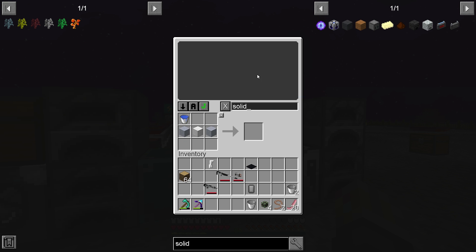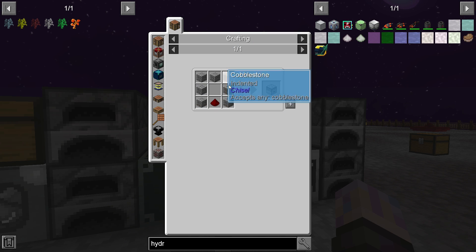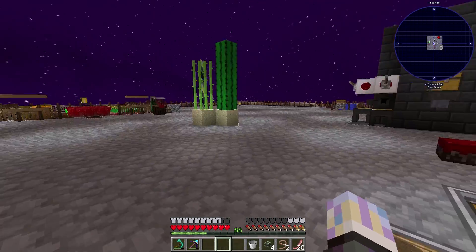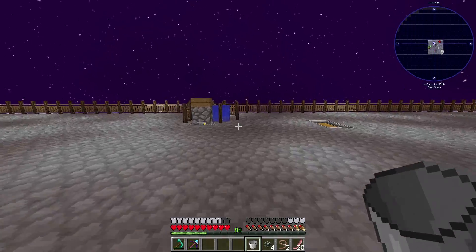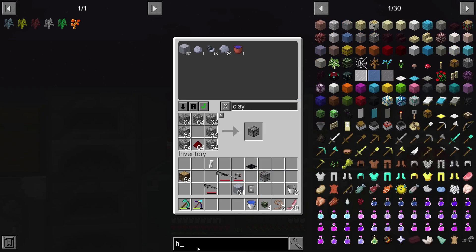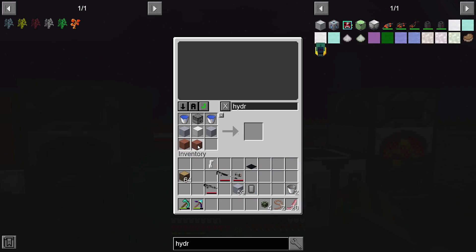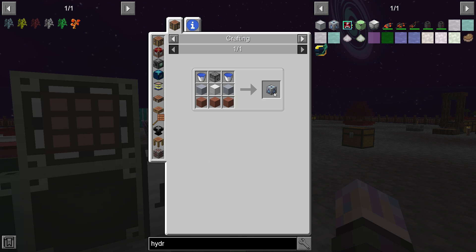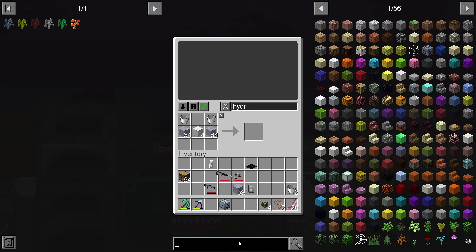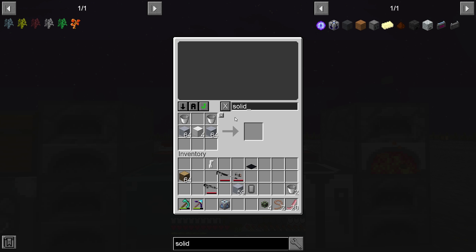This is becoming a rabbit hole. We need lily pads for the solidifier, and for that we need a hydrator. I've used this thing before. The hydrator recipe needs a bucket of water, three terracotta, an iron block, and a dropper. Let's do that — grab some clay, get three terracotta melted up, grab a bucket of water. The hydrator is made. So we can do the solidifier with a lily pad, and the lily pad needs: cactus, seeds, vines, and grass.